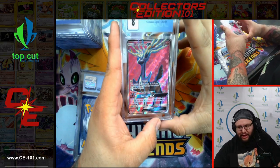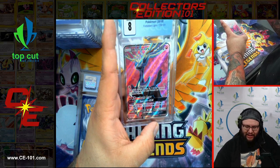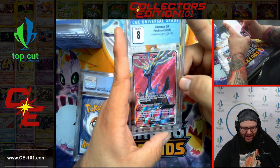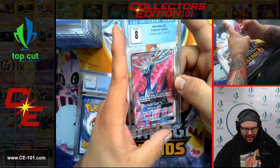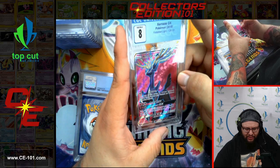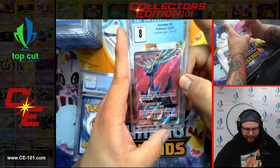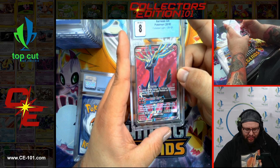Next up, Xerneas GX. He was just hanging with Volcanion, and here he is on his own card — back from Forbidden Light at a Near Mint 8, full art. Beautiful card with that amazing pinkish hue, shattered textured art in the background. Looks amazing — it really highlights the card with that blue border.